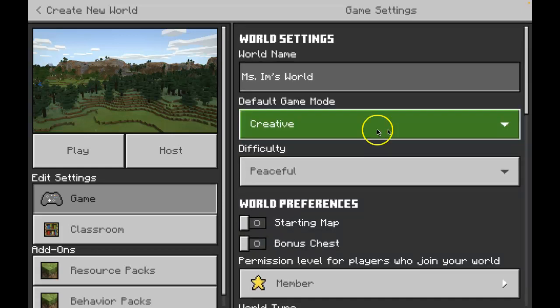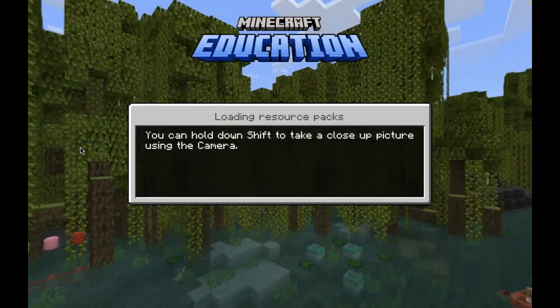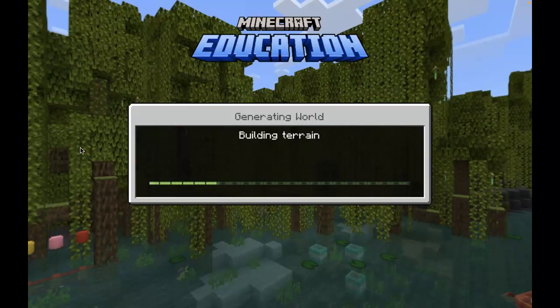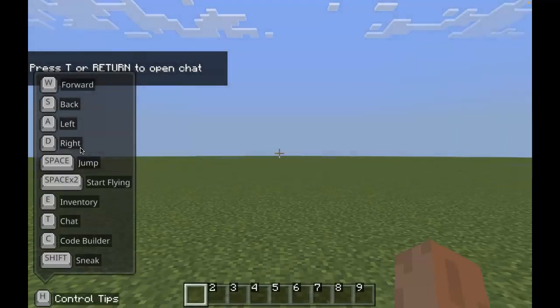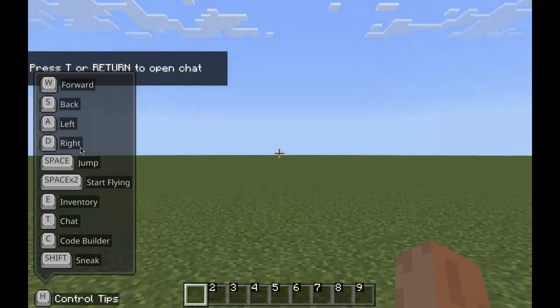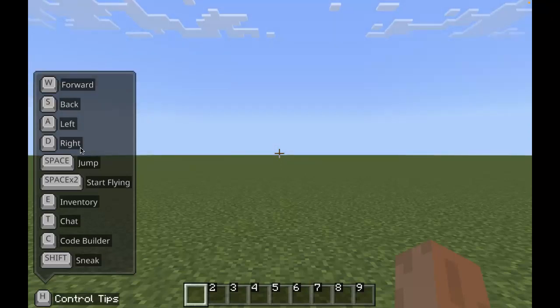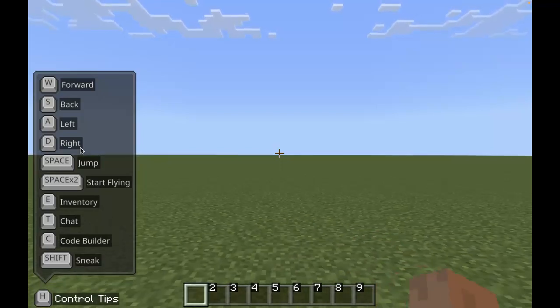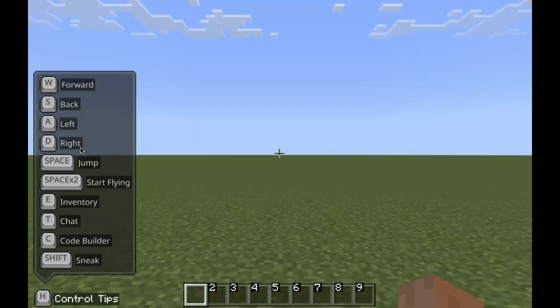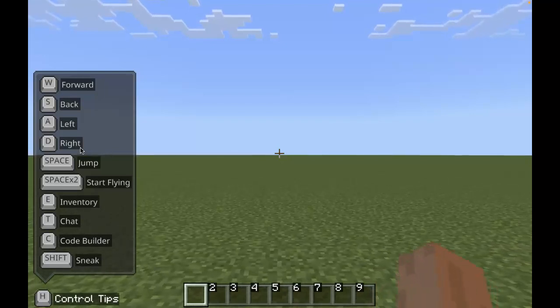Then we are going to click Play to get started. Now we're in our world. On the left side of the screen you can see different buttons that we can use to control our screen. You are going to press W to move forward, S to move back, A to move left, and D to move right. It's all right there, so it's easy to put your fingers on those four keys.